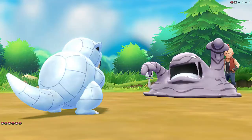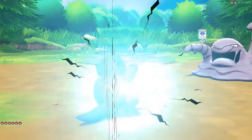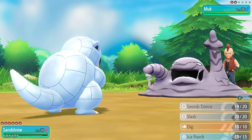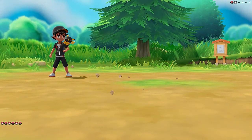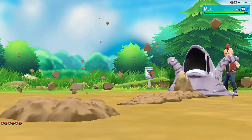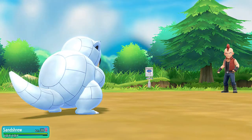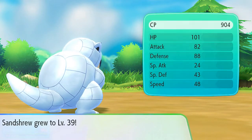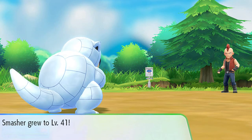Its stats are through the roof and here comes its Screech attack. So there goes my defense. Let's go straight for a Dig right here. Dig attack! And that does it - three in one period. Leonardo grows to level 38, Smasher to level 41, and Lau has been defeated badly.